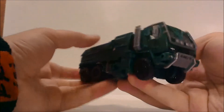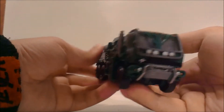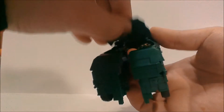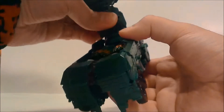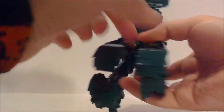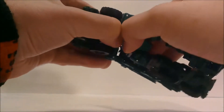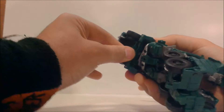To transform this guy, first come to the back and open up his legs. Then take the top section and raise it up to get it out of the way. Then take his arms and bring them out and unpeg them from the sides. You can also bring his legs down to get them out of the way, then bring this section down like this.